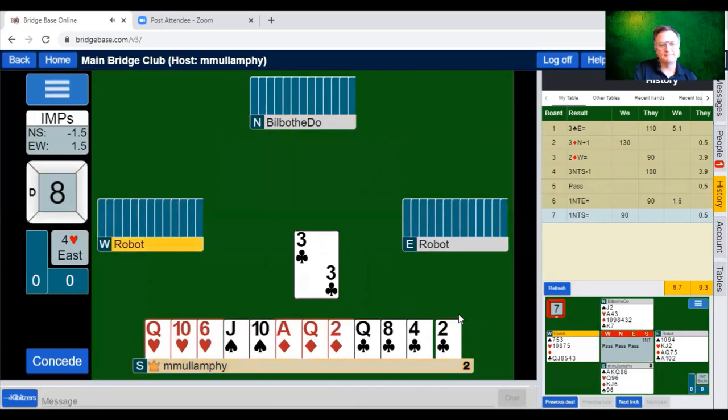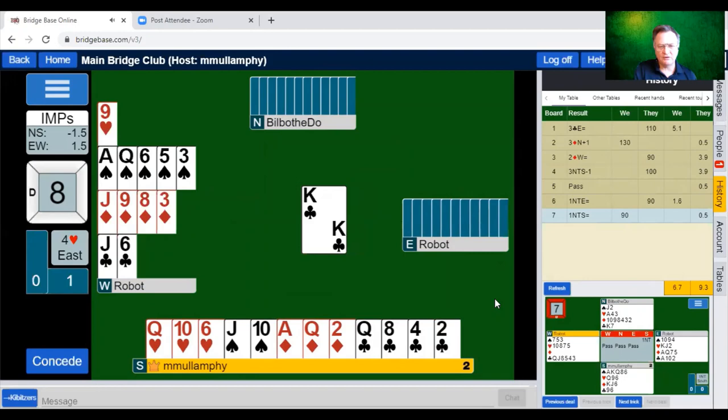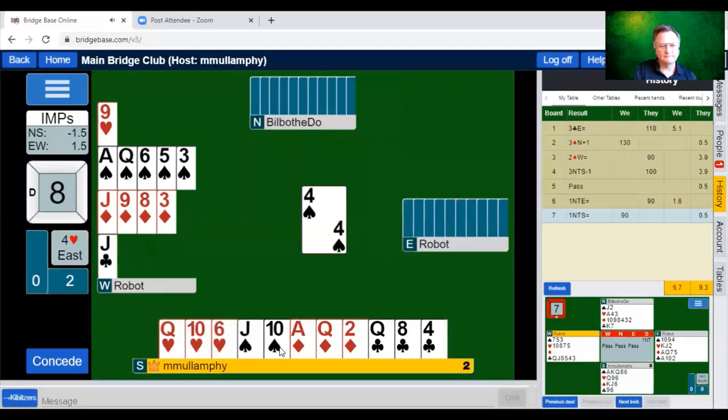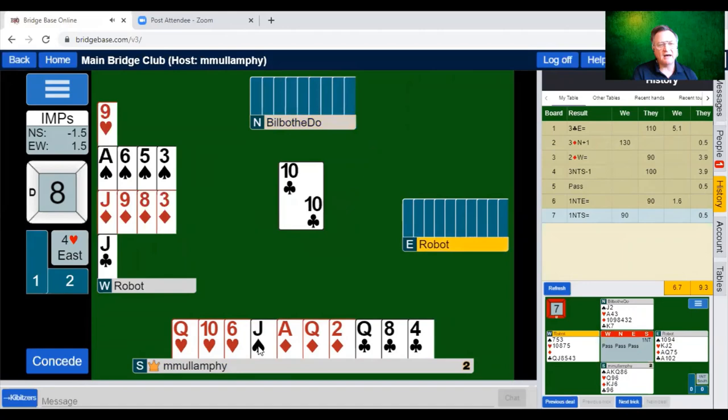That's not a bad holding to have in dummy. They've got ace-king doubleton in the declarer's hand — otherwise they wouldn't have played that way. My correct card there should have been the jack — when you hold two touching honours and declarer leads towards dummy, you should always play the higher of the touching honours rather than the lower one.